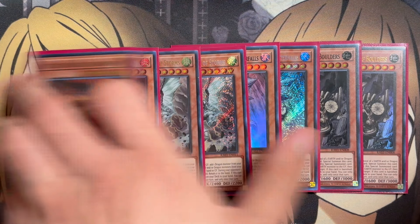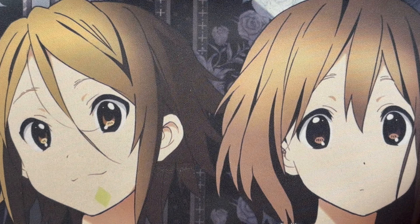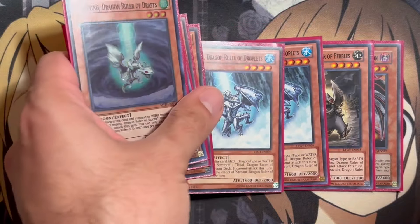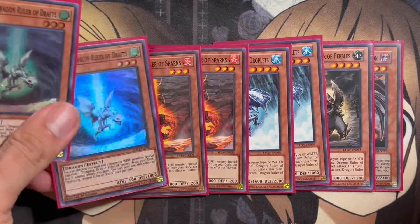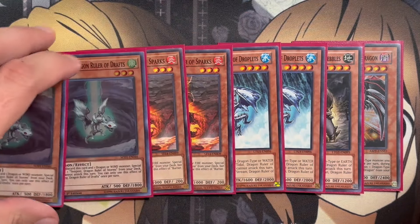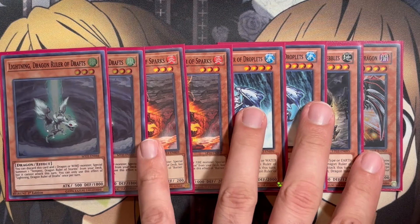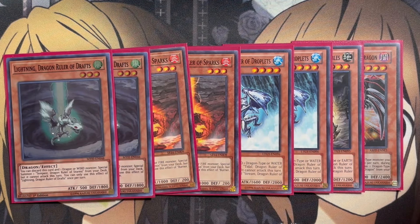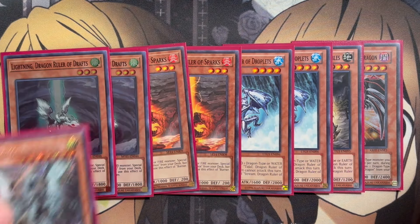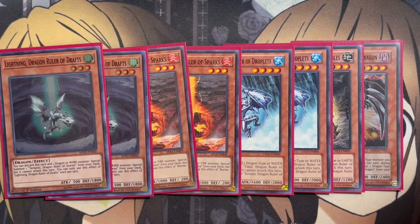They also have the dragon counterparts — the baby dragon versions. Decided to go with a two-of count to focus more on the Dragon Ruler cards themselves. I have a placeholder for one of the baby dragons since I only had the one copy; it'd be really cool to get the QCR or platinum copies available in Bonanza for these spots. You can discard this card and one dragon or wind, fire, water, or earth monster respectively to then special summon the Dragon Ruler of choice, setting up more dragons in your graveyard to banish and get that card on the field.